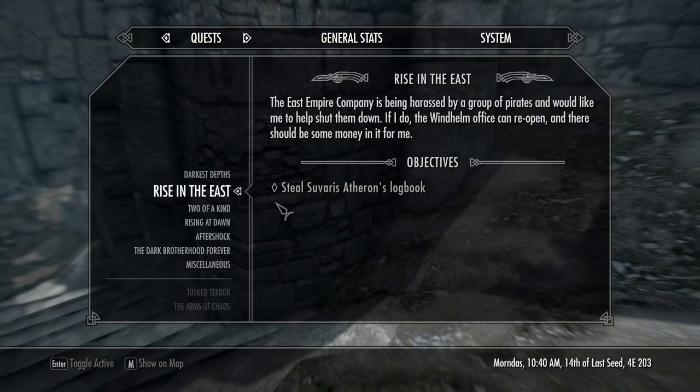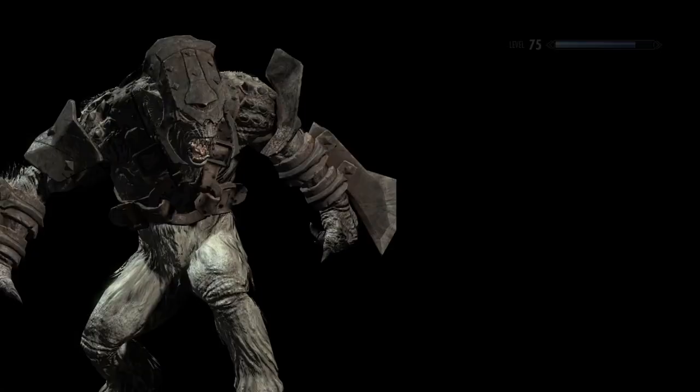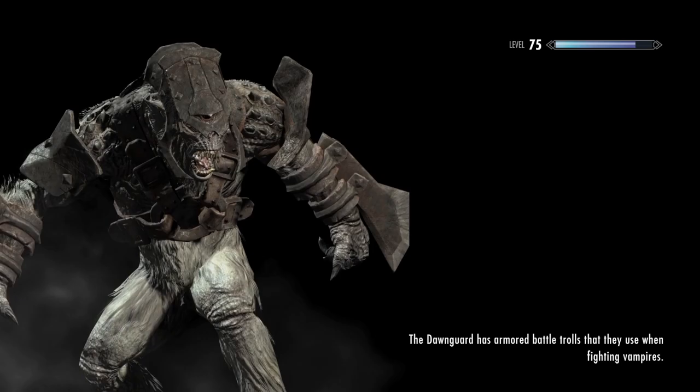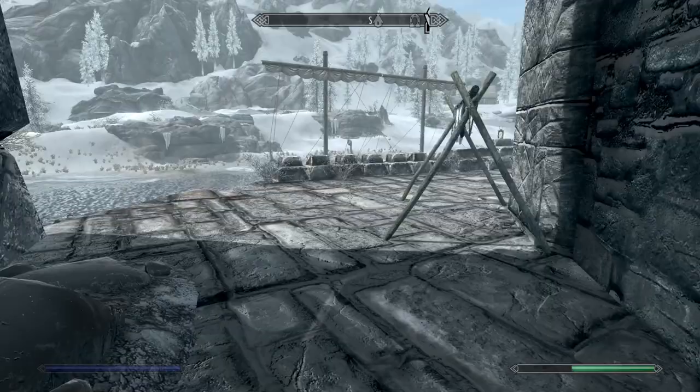The East Empire Company is being harassed by a group of pirates. They'd like me to help shut them down. If I do, the Windhelm office can reopen and there should be some money in it for me. Steal Suvarus Atherin's logbook. It's pointing me to a door but giving me the icon as if it was on a person, which is weird. I thought we just had to go into a place and steal it.